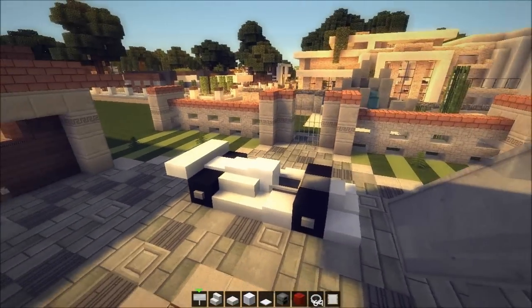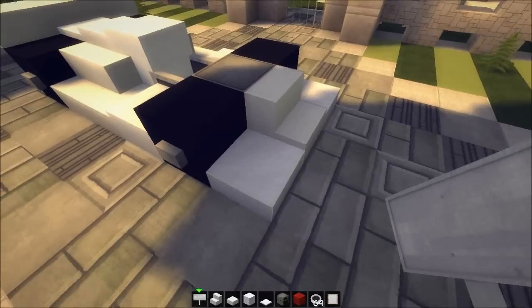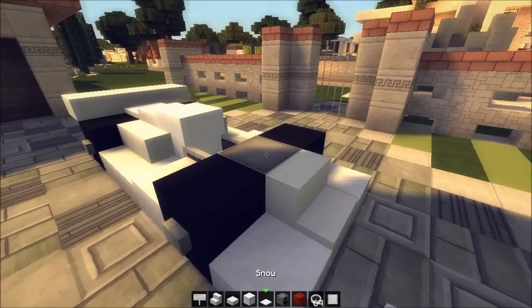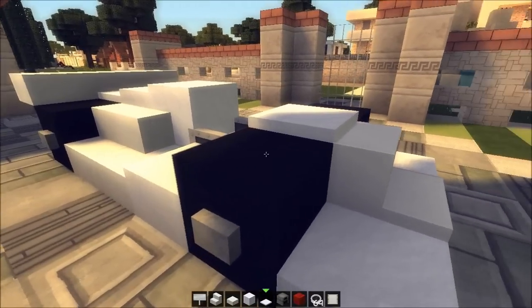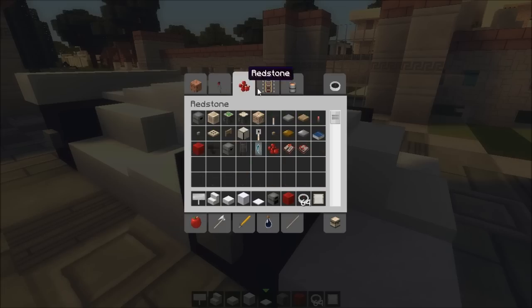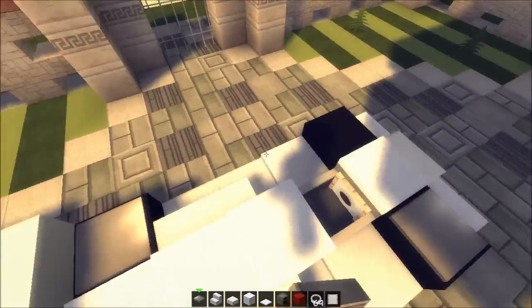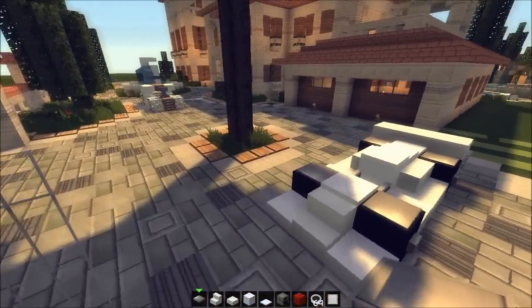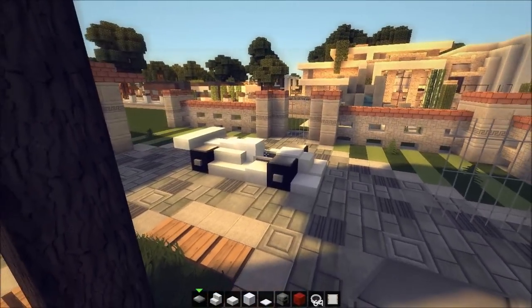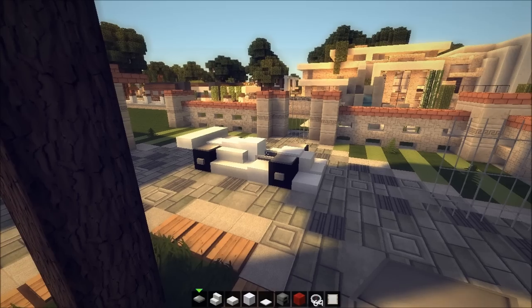We are pretty much done. What we could do is place one snow block here on the furnace, like that. We could also cover up the wheels, and for that I'm gonna use weighted pressure plates. There we go — and it's done. This is a sporty car, and for being made in blocks, I just think this looks magical.